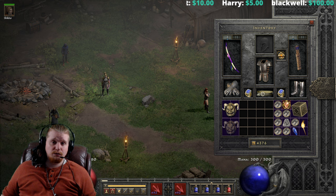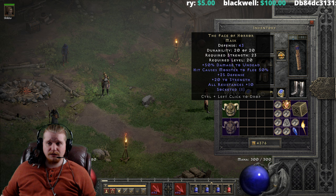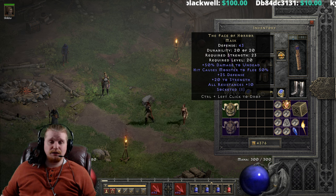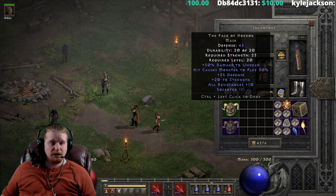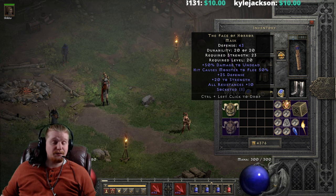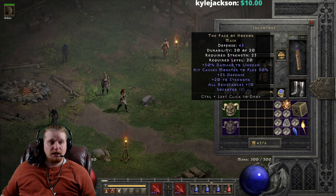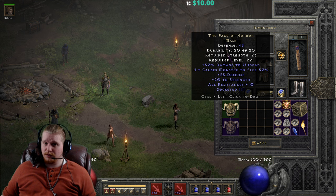The Face of Horror mask has 43 defense, though it varies — the lowest you can find it is around 34 and the highest is around 52 or 53. It has a very low strength requirement of 23, which is great given its high strength bonus. It only requires level 20, which is excellent — you can use this well before you leave Normal difficulty.